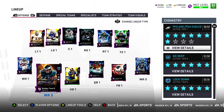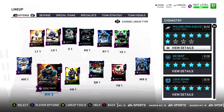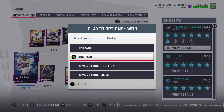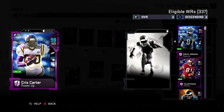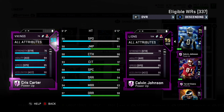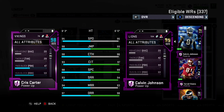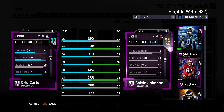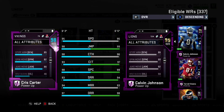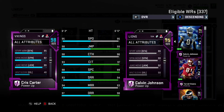Golden Tate is the best wide receiver in the game for what I have set up. After the catch he's insane — I need to make a highlight video for him. I don't put him on deep routes. Chris Carter is a little outdated at this point but he works fine every down. His next card is going to be a problem though — his elusiveness is only 82, he doesn't meet the spin threshold, and his juke needs to be higher.